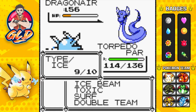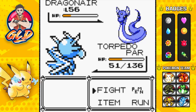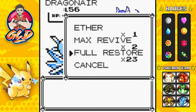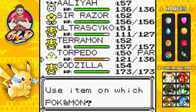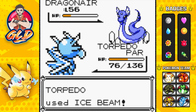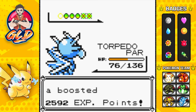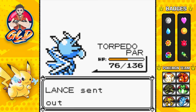Here comes a Thunder Wave attack - Lance likes to paralyze you to lower your speed. We have the speed advantage but holy crud. Let's go with Ice Beam - Dragonair is a little faster than us but we get off a nice Ice Beam and there goes Dragonair! He's coming out with another dragon. It comes out with Hyper Beam - one of the strongest moves in this generation - and we survived!